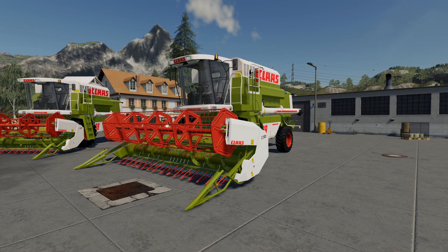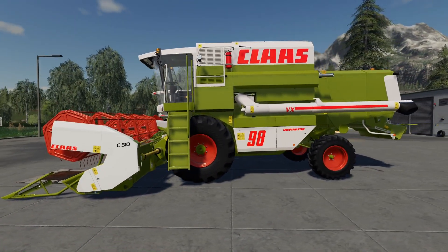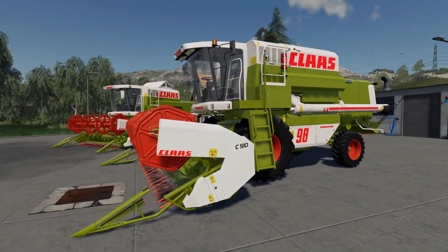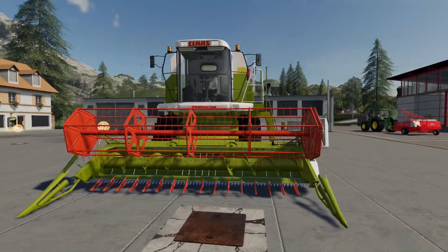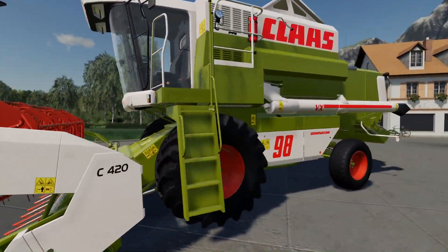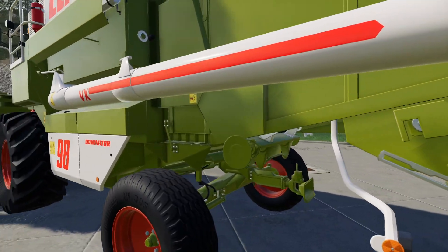Hello and welcome to another FS19 mod review. This time we're looking at the Claas Dominator 98VX — the last incarnation of the Dominators before the Megas arrived. I have the later Vista cab as fitted to the early Lexions, just the 98 in the pack, but with two different headers: the 510 and the 420, standard and wide.